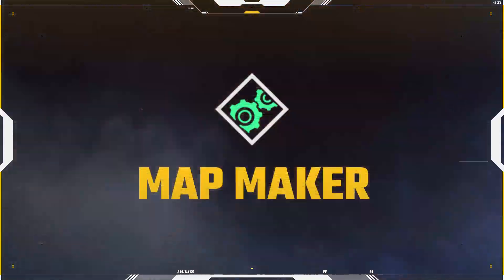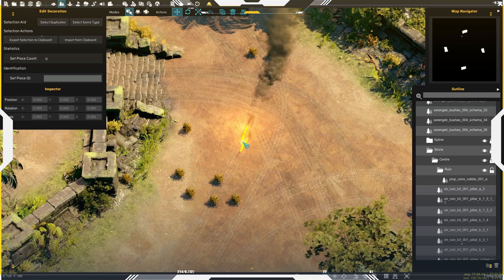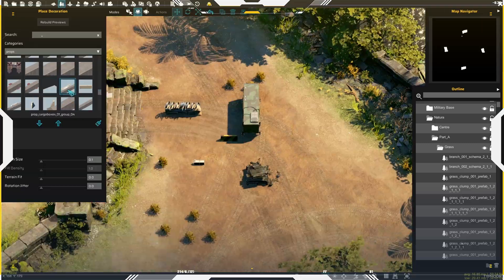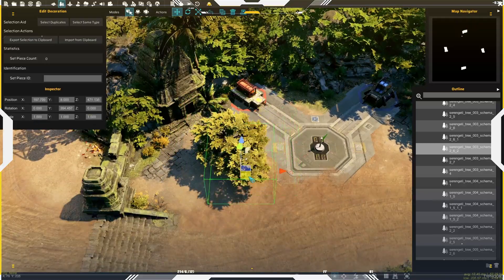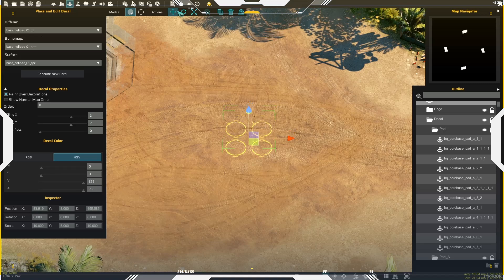We have heard you, Commander, and you now have access to the Level Editor. You can now create whole new levels for you to play and share via Steam Workshop with the community. You'll have access to all in-game assets, units, decorations and textures, so let your imagination run riot.